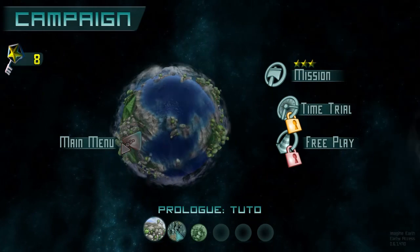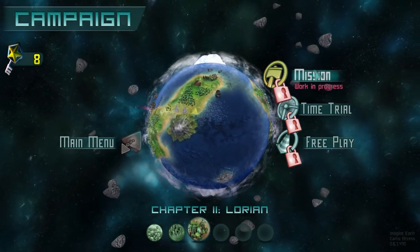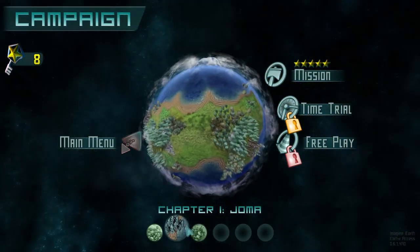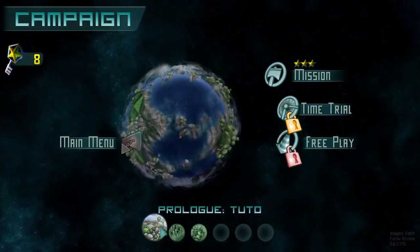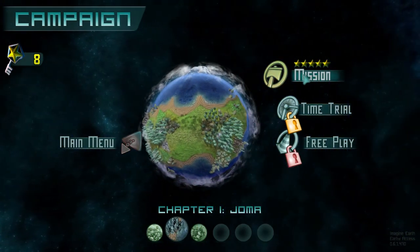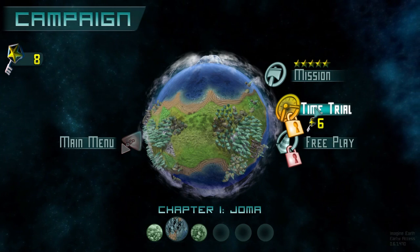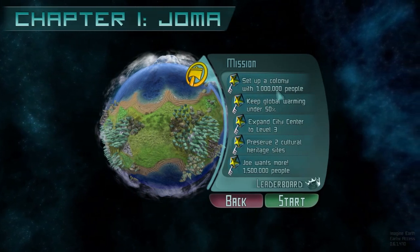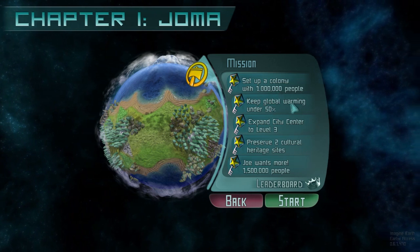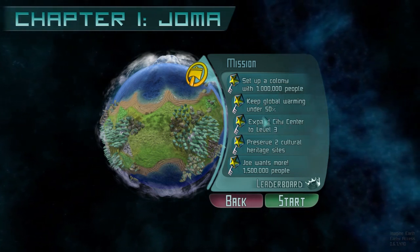In the campaign menu there are currently only two prologues available, with chapters two through five marked as work in progress. We're going to do chapter one, specifically the mission mode. Our mission objectives are: set up a colony of a million people, keep global warming under 50 percent, expand your city center to level three, plus some other tasks we'll cover once we're in.